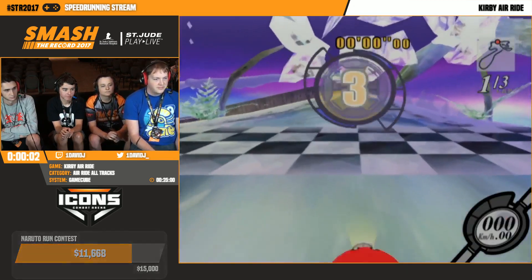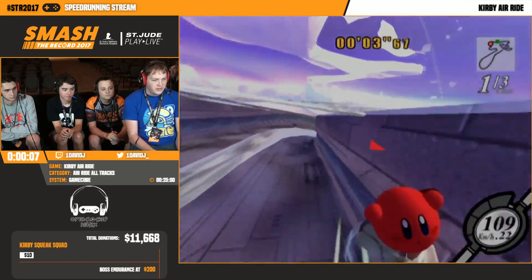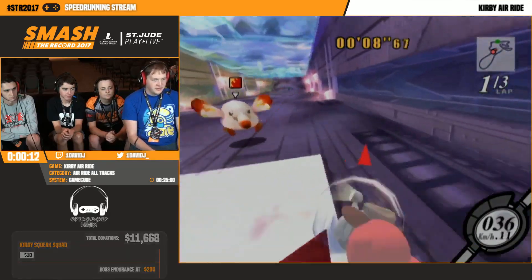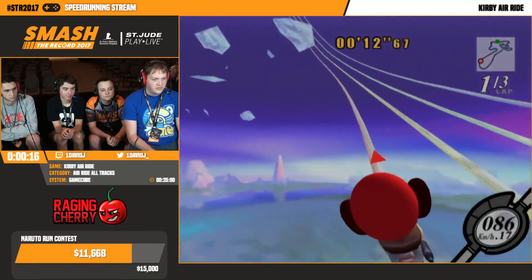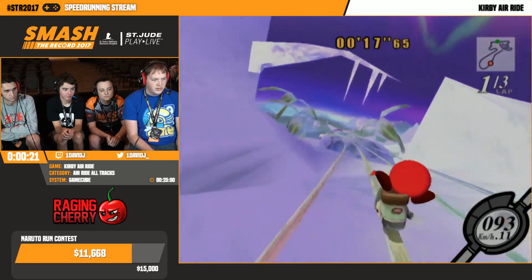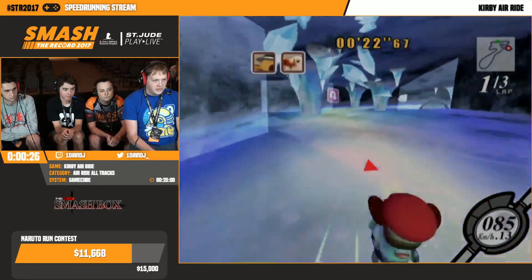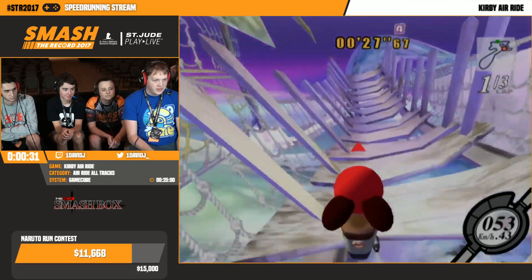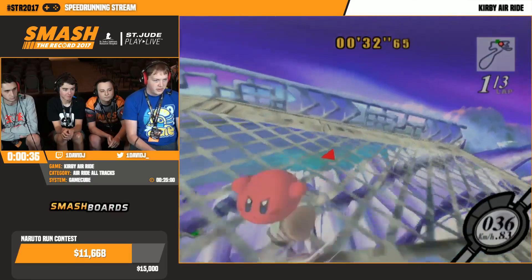It's All Tracks, which means I have to complete time attack of all nine courses. It's in the Air Ride mode, which is like the main racing mode. The main vehicle I'm going to be using for most of this is the Wheelie Scooter, mostly because there's several scooter-specific glitches that I use to go fast. Like that first one - spinning along the wall, sliding down the hill, and sliding along the wall.